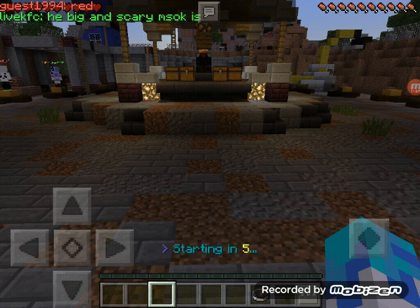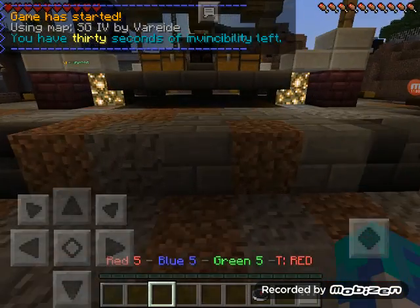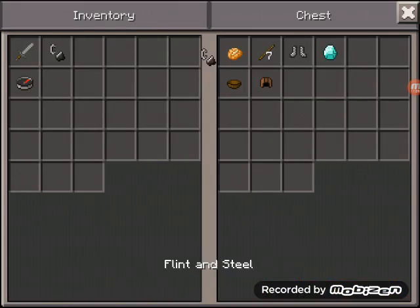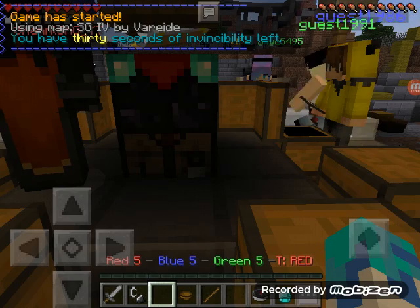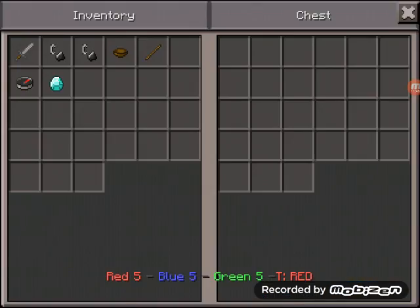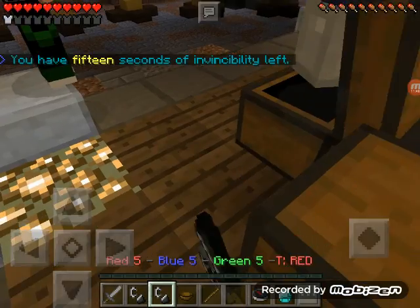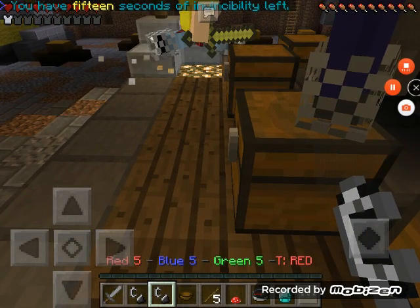Yes, yes, yes - let's go, take it! Diamonds! Yes, I got a diamond and flint and steel. I'll be able to use this. I always rush to the chests, put some clothes on, and then you're good to go.